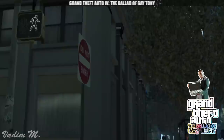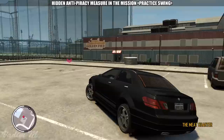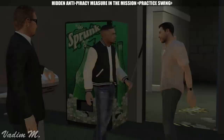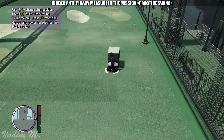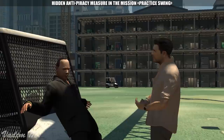Moving to Luis Lopez's adventures in The Ballad of Gay Tony — the first mission where pirates would suspect something is wrong is Practice Swing, given by Tony Prince himself. During this mission, Tony had simultaneously sold his business to two different buyers, and we need to meet with one of them at a golf course. We find Rocco, who asks us to hit a union official with golf balls. In the normal game, all we have to do is choose the right shot position and hit the ball when the descending power bar reaches as close as possible to the black line. Do it three times, and the game activates the next sequence.